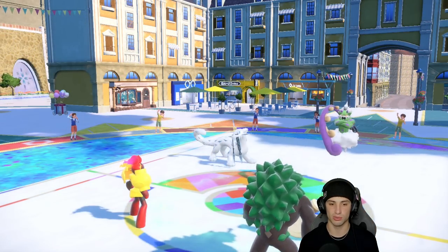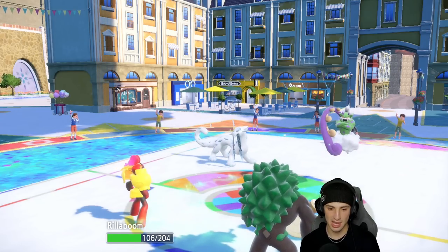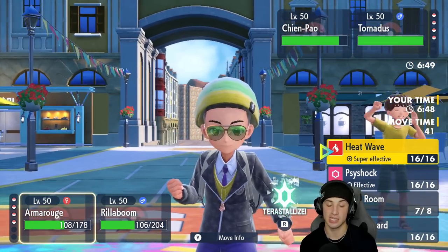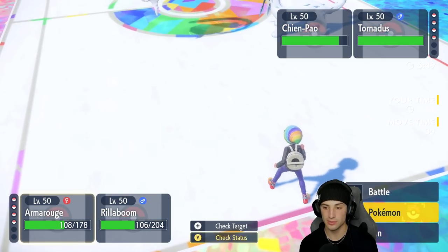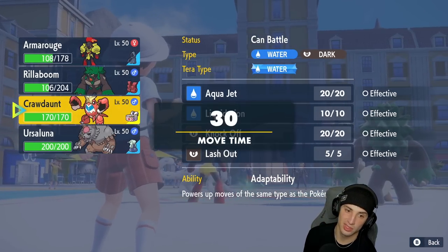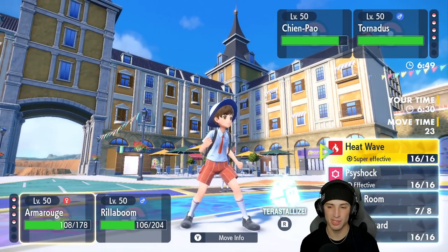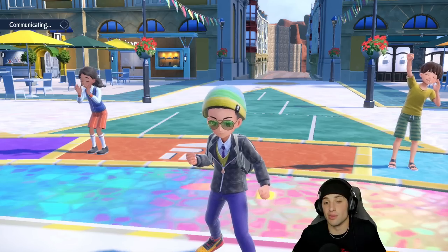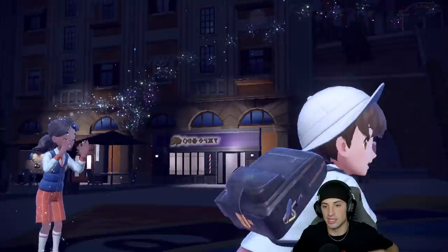Chien-Pao probably has Sucker Punch. I think from here we might just U-Turn into that and Wide Guard the shot, but I could go Heat Wave. This might be the turn to go into Steel Tera. Actually, I'm gonna go ahead and use Heat Wave — we're not playing around. I'll U-Turn into Tornadus because Heat Wave should KO the Chien-Pao if it stays. That way we don't try to die to Sucker Punch Tera.